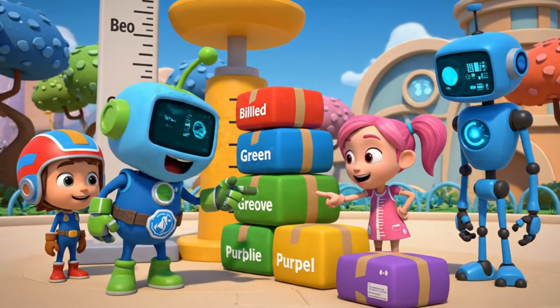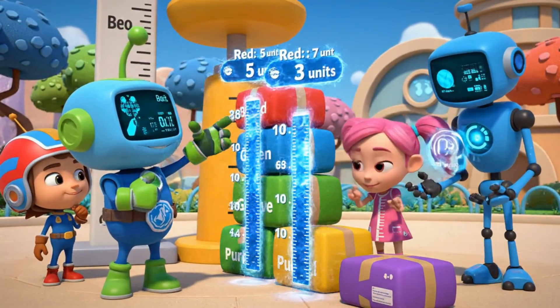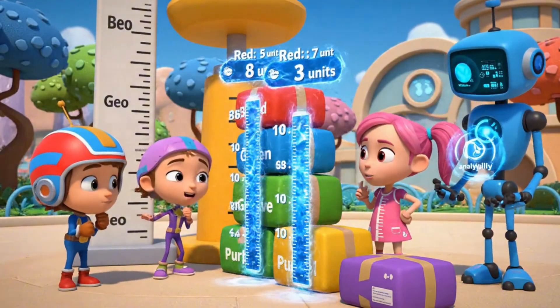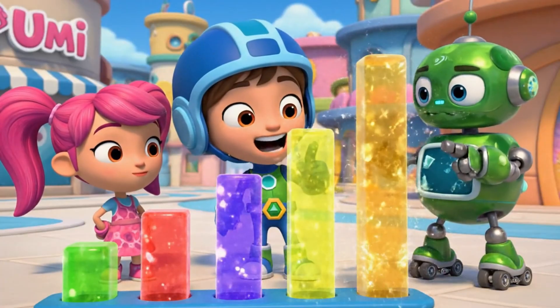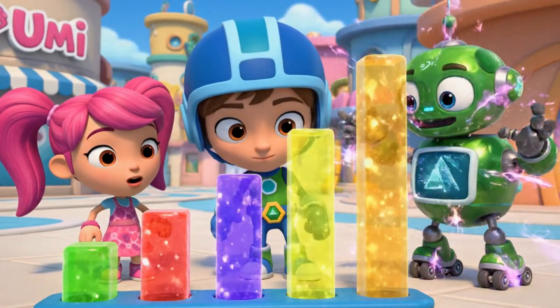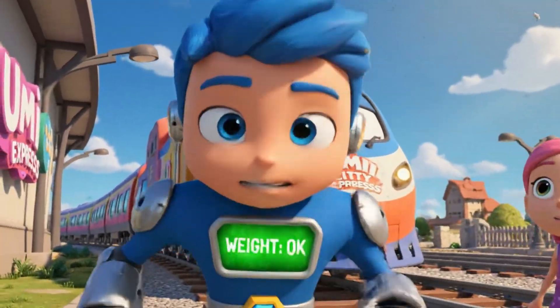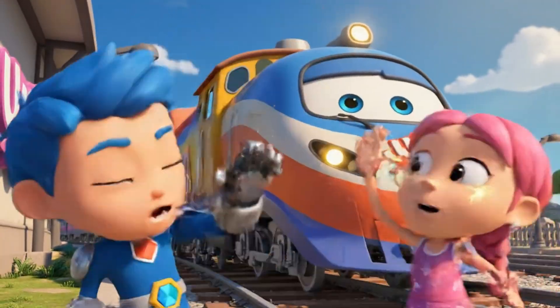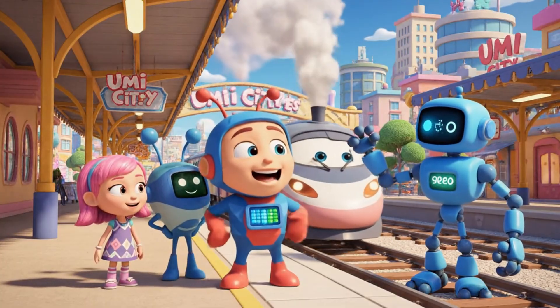Look! There are still five packages left. We need to order them by height, shortest to tallest. The packages are colored. The shortest is green, then red, then blue. The tallest is yellow. Correct order. Super shapes, removing purple and yellow. Analysis. Weight reduced. The Umi City Express can now move safely. All thanks to comparing, measuring, and ordering.